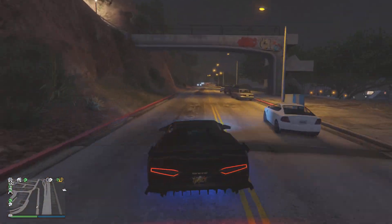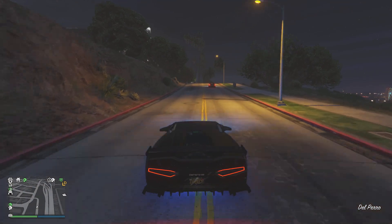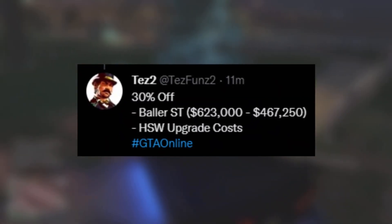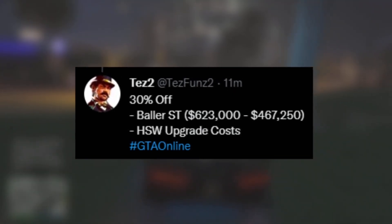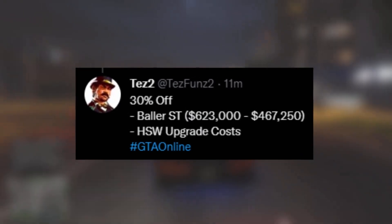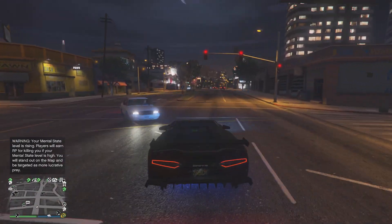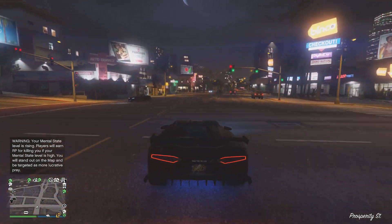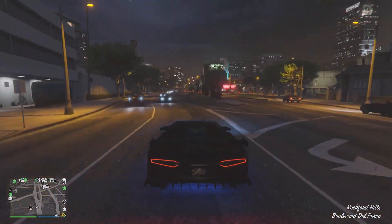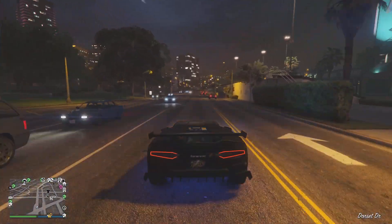I like the Starling and the SATRR probably the most. Finishing off this event, we have one more vehicle discount — 30% off the Borla ST. We also have 30% off the HSW upgrade costs. This is great because HSW upgrades do cost a lot of money. I'm not entirely sure if this applies to the overall upgrade to put HSW upgrades on, or maybe the overall cost including every HSW upgrade on the vehicle as well. But either way, 30% off the HSW upgrade is unreal.